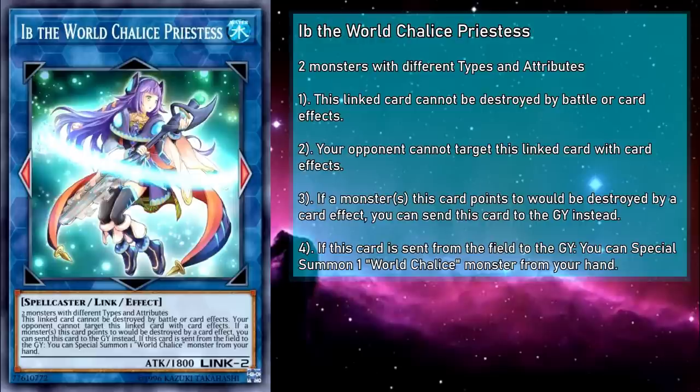Ib, the World Chalice Priestess, is a Link 2 Water Spellcaster monster with 1800 attack, requiring any two monsters with different types and attributes. This linked card can't be destroyed by battle or card effect, and your opponent can't target this linked card with card effects. If any monster this card points to would be destroyed by card effect, you can send this card to the grave instead. As long as Ib is pointing to or at a monster, it has all three of the major kinds of protection — targeting, battle destruction, and effect destruction. It's basically a stone's throw away from being at towers, and it can provide a bit of protection to anything it points to.